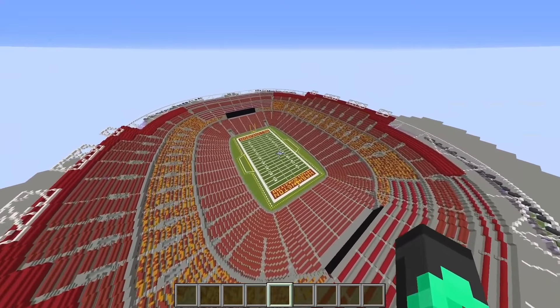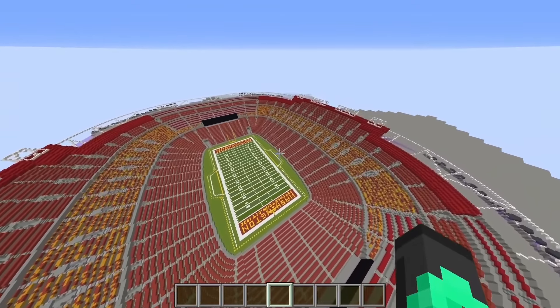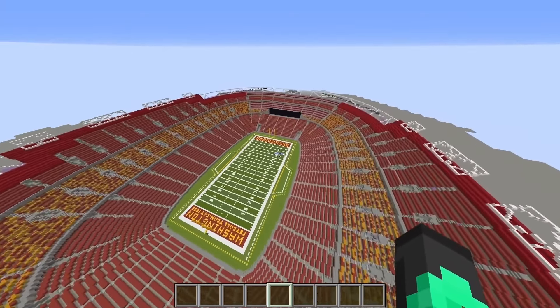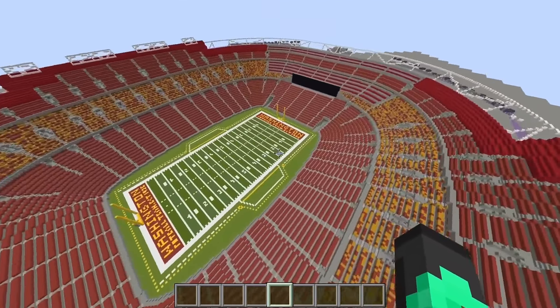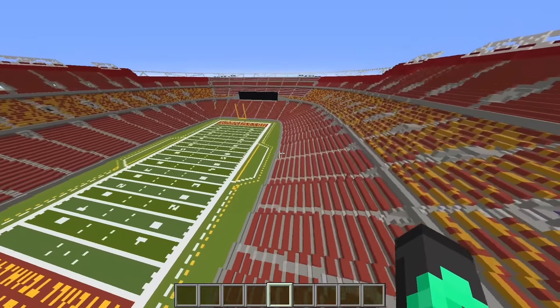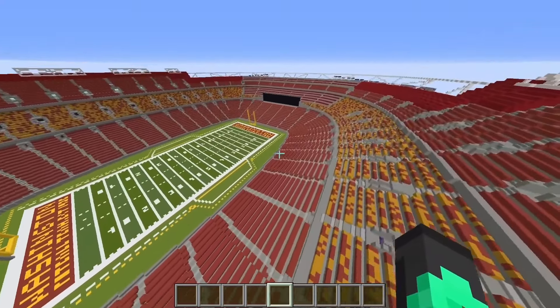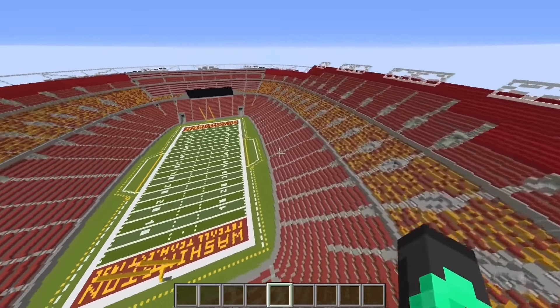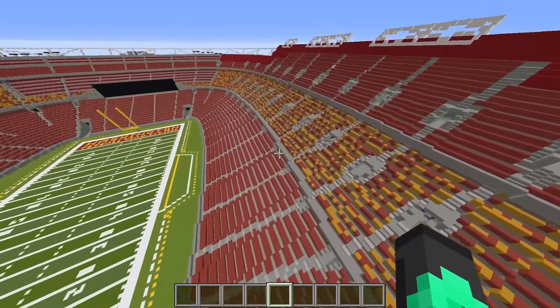Next up on the list we have the Washington Commanders' football stadium, which at first glance isn't horrible but is kind of lacking in color. Not sure what these TVs are, but they are shorter than the Commanders' postseasons. There's not too much to say — the stadium's looking about as interesting as the team, though for having been kept in worse condition than their offense, the stadium's actually not looking too bad in Minecraft.